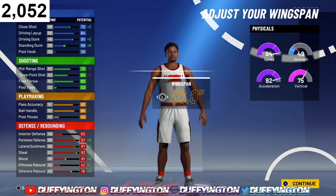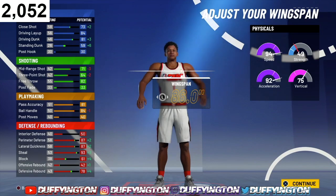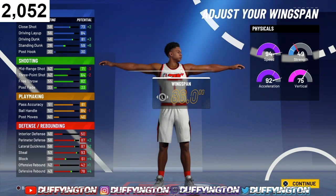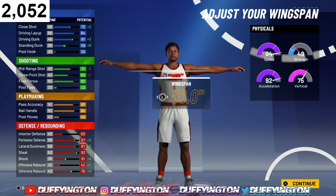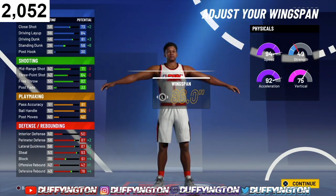The block looks a little low, but you got the max wingspan. When we get to the badge section I'm gonna show y'all the proper badges so you can get those chase down blocks, snatch blocks, all that good stuff — even with a low block. Our defensive rebound is gonna jump up to 83, so even with rebound chaser on bronze, if you get proper position you can outboard some centers.